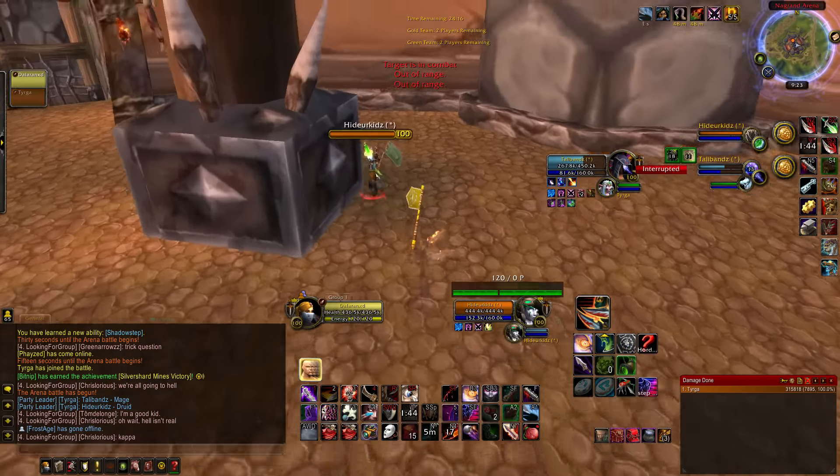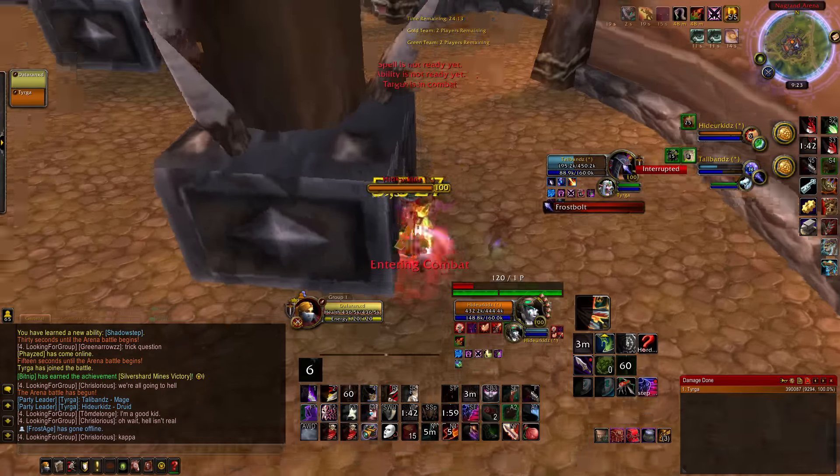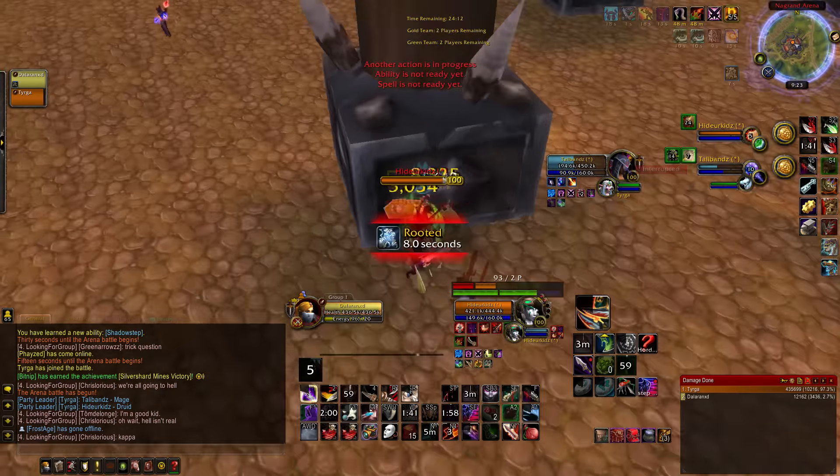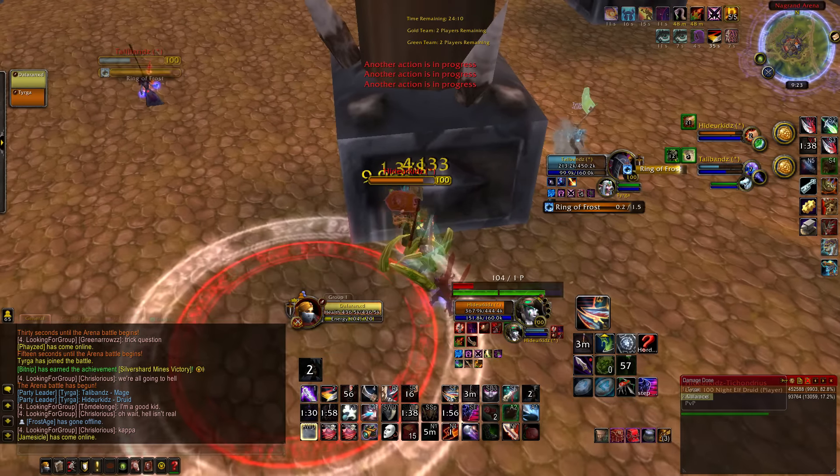I'm going to open up with shadow reflection, mark for death, kidney onto the druid and because he is out of bear he's going to take a lot of pressure. He's going to get a barkskin up as soon as he can but here goes my adrenaline rush and I'm just going to start hammering damage into him.